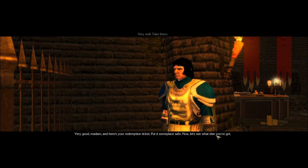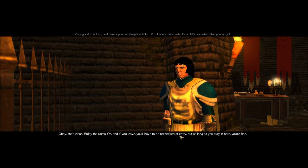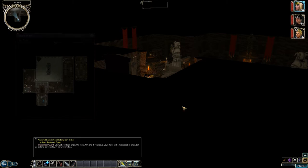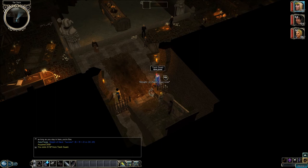Oh, and if you leave, you'll have to be rechecked at entry. But as long as you stay in here, you're fine. So he took my potion of speed. So this is a racetrack, huh? Maybe I can do sleight of hand and get it back. I got 21 gold pieces from this guy.